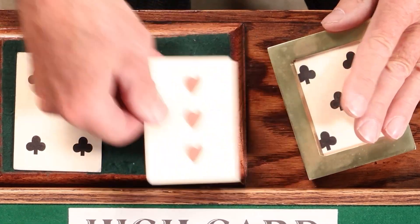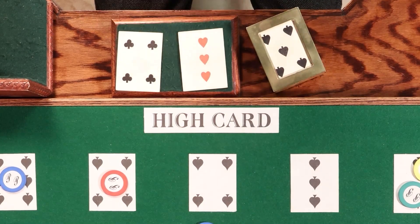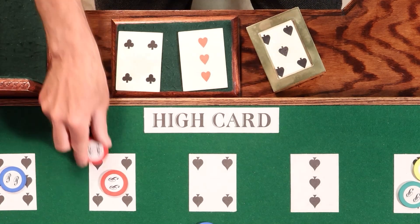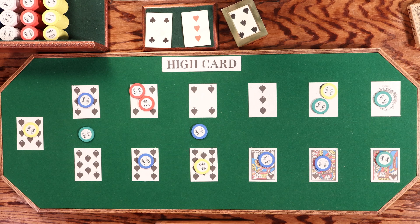Then the losing card was removed from the box, revealing the winning card. Any bets placed on the losing card were collected by the banker. Any bets on the winning card were paid one-for-one. Bets on all the other cards were not affected.